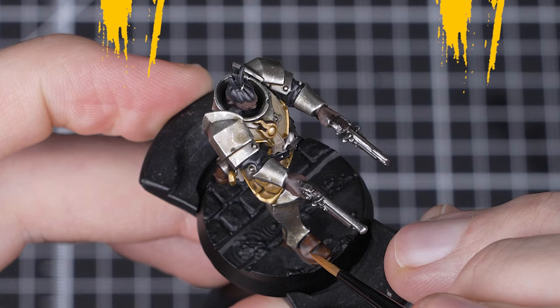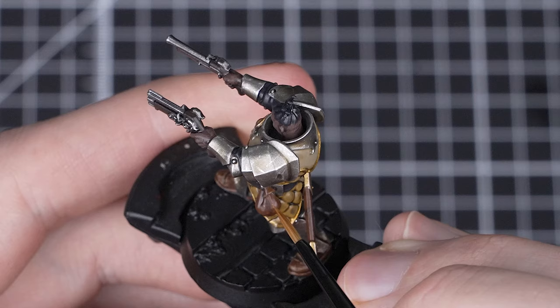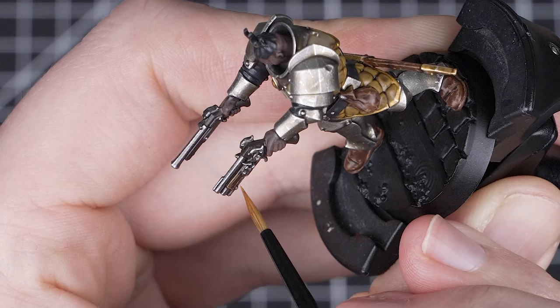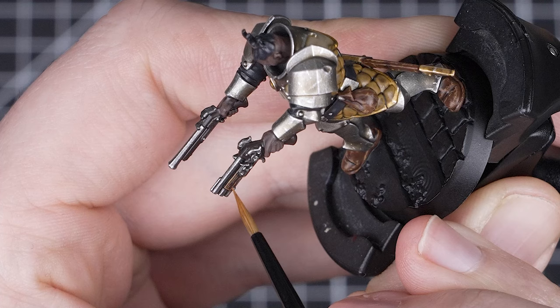For our last highlight, we'll use Deathclaw Brown to pick out all of the brown leather and wood. For the leather, we'll do a stippled scratchy highlight over the raised areas — this will help to sell the idea that the leather has been worn and used. To do this, we'll use just the tip of our brush to do loads of little scratches along the raised details, breaking up the line along the raised surface to give that rough feel. This is a really nice and easy way of adding some natural looking texturing to the leather. Once that's done, we'll do a traditional edge highlight on the wooden parts of the pistols, picking out the edges and raised areas.